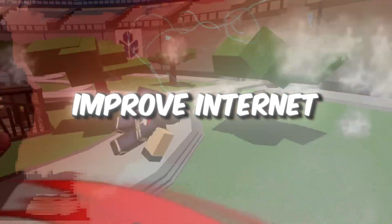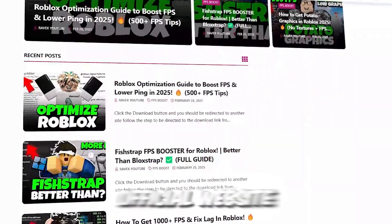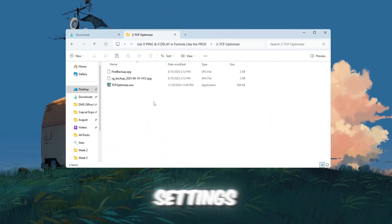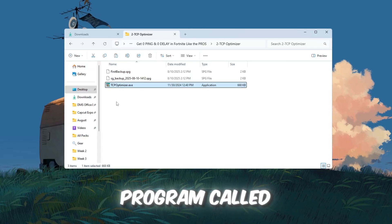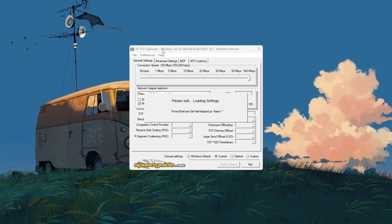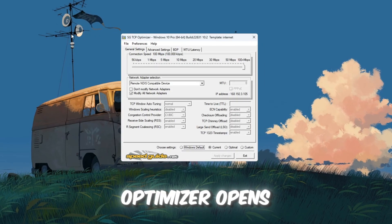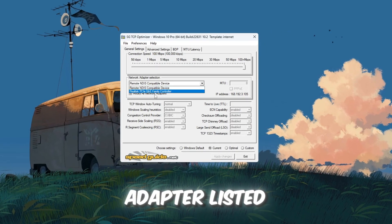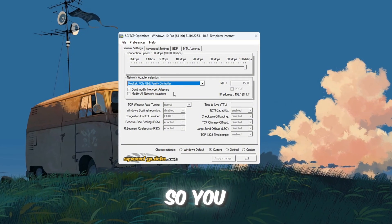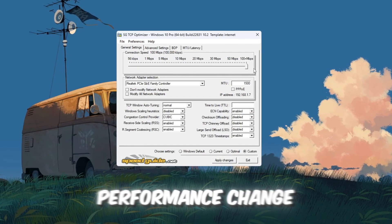Step 3: Improve internet speed with TCP Optimizer. Your ping can also be improved by tweaking hidden internet settings using a free program called TCP Optimizer. Download version 4 from a trusted site, then right-click the file and choose Run as Administrator. When it opens, make sure your network adapter listed at the top matches the one you found in Device Manager. Select Custom so you can change the settings, then drag the Connection Speed slider all the way to the right for maximum performance.